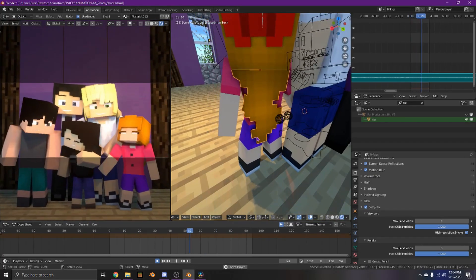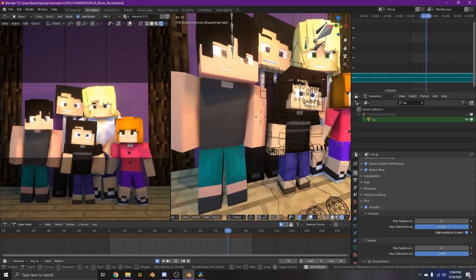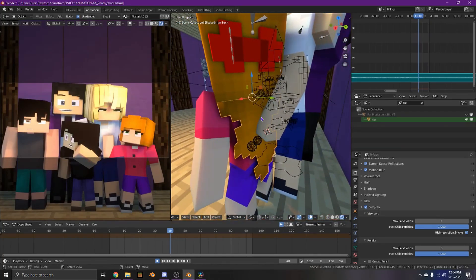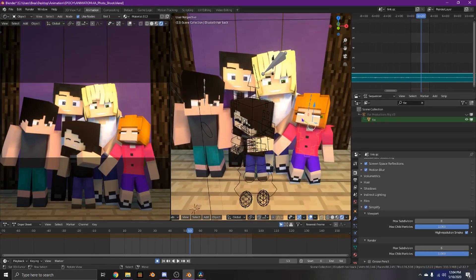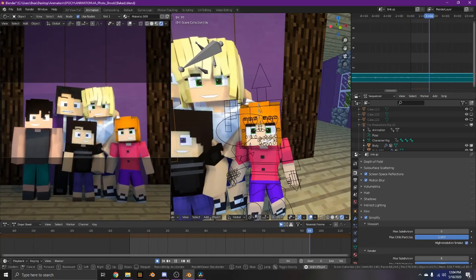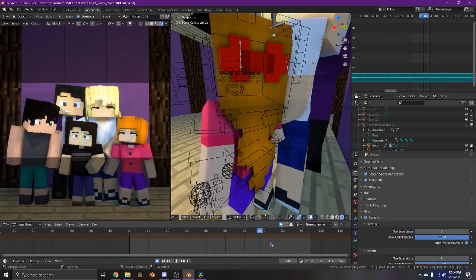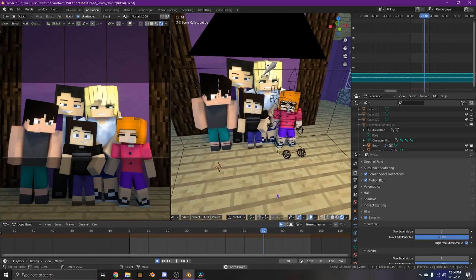I actually redid this scene. I tried to do physics for this animation at first — they pretty much just were cursed the whole time. This one didn't turn out too badly but it also doesn't look very good. Here I fixed her eyebrows, because before I hadn't moved them. For this one I baked her hair simulations.